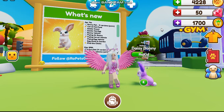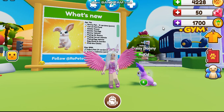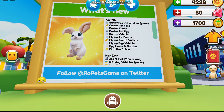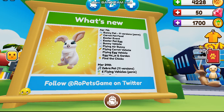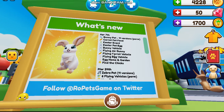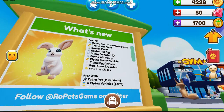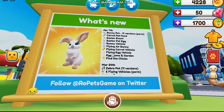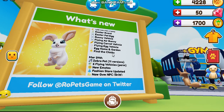Hello everyone and welcome back to another video. Real Pets got an update last Thursday and we got bunnies. There are 11 permanent versions of the bunny, carrot pet food, an Easter egg event, the Easter pet egg, bunny vehicles, a flying air bunny, a flying carrot vehicle, a flying egg vehicle, and an egg home and garden.